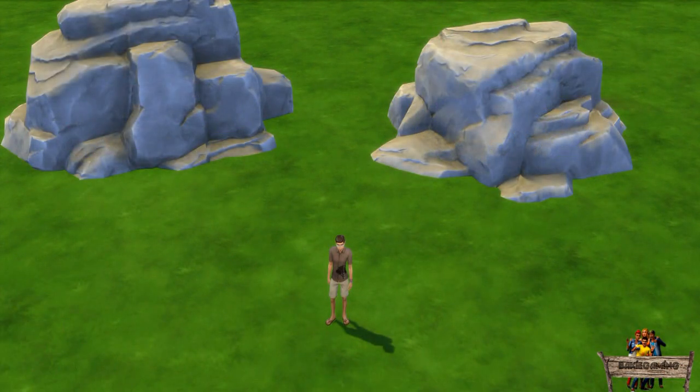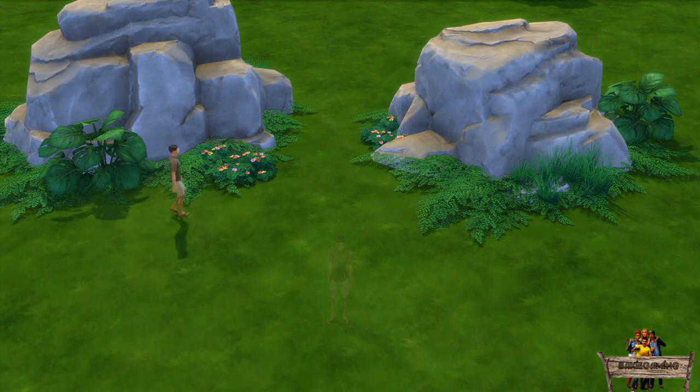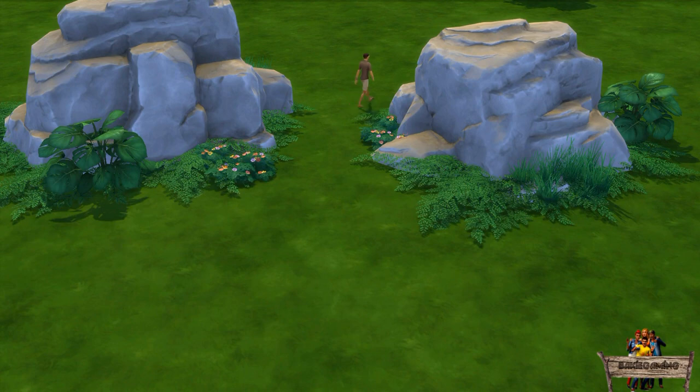Here I raised both of these rocks so the footprint will be above my sim's head. As my sim will now walk straight through the rocks, I will use these plants to block my sim's route and to make everything look a bit more natural. When commanding my sim to walk from one side to the other where walking in between the rocks would be the shortest route, he will do this without walking straight through them.